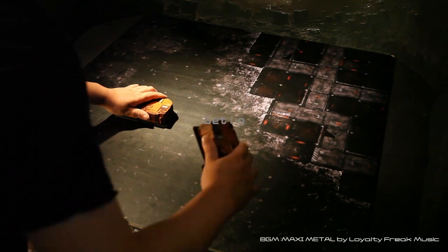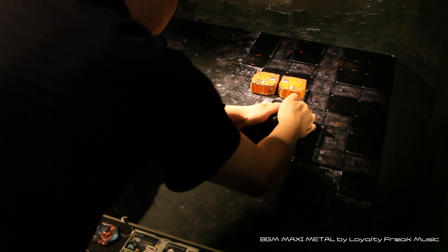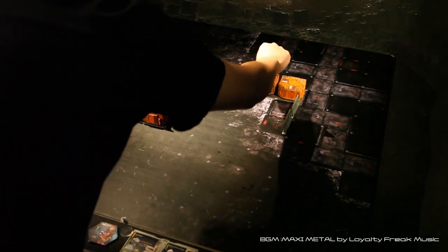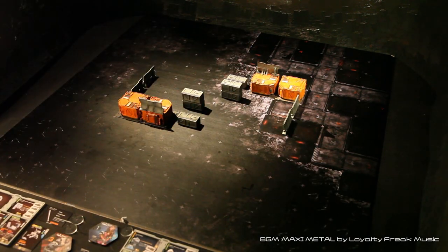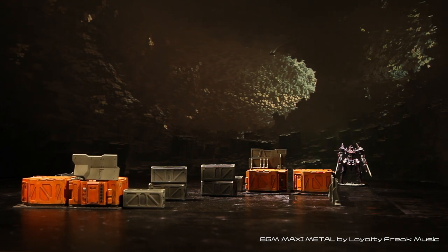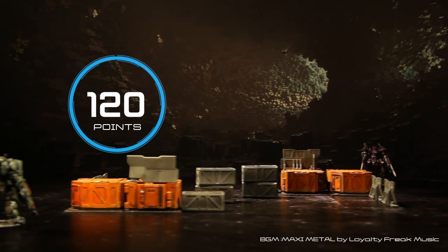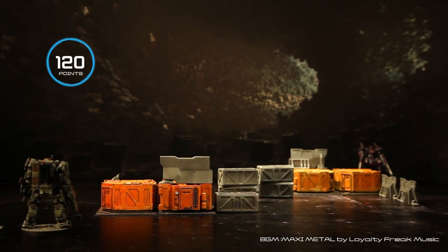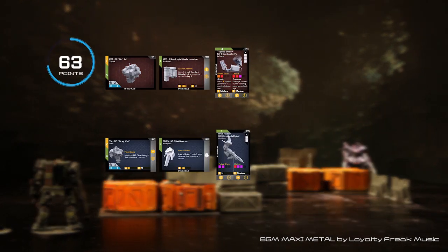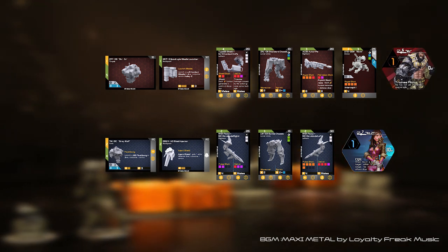Before starting the game, players must prepare for the match according to the chosen scenario, including board setup, win conditions, and deployment points for each side. Once you get a feel for the game, we encourage you to run maps and missions of your own. In this video, we will be using the most basic elimination rule set, and each player will have only 120 deployment points to build their squad. Deployment points represent the raw resources each commander is given to accomplish their objectives — essentially your budget for the battle.